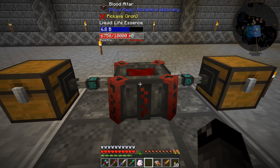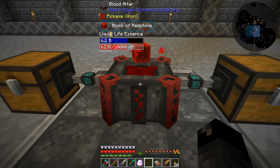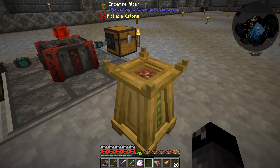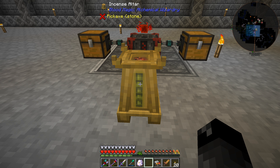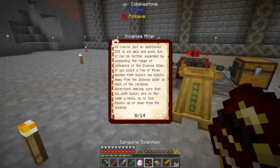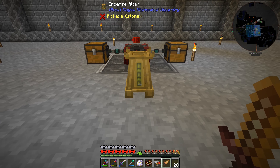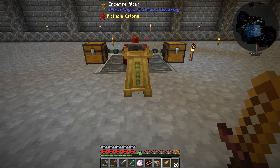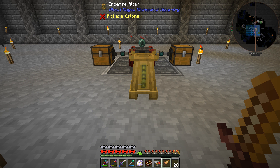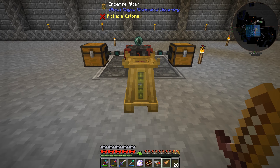It looks like the next thing we need to do is make the next tier Blood Orb. In this mod pack, we have to use a block of Redstone in the Blood Altar - it has to use 5 buckets of life essence in order to convert into the next tier orb. Once that's done, we should be able to do some stuff with our Incense Altar, which will allow us to get more life essence into the Blood Altar by using our Sacrificial Dagger. I thought my Sacrificial Dagger looked different - if we're within about 5 blocks of the Incense Altar, our dagger changes, and that's what happened.